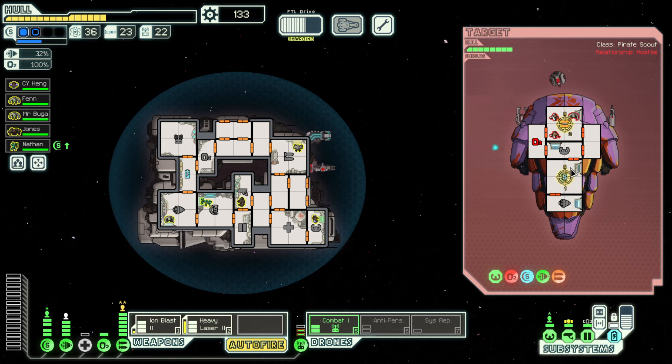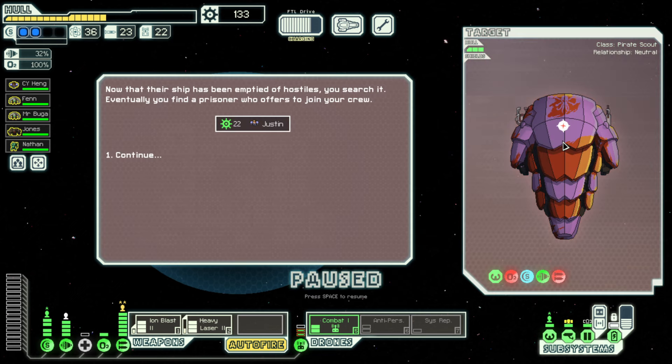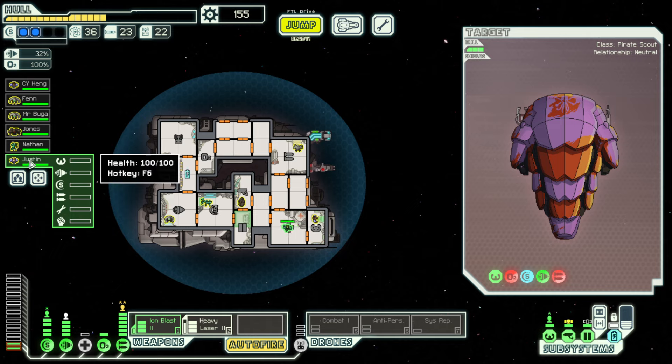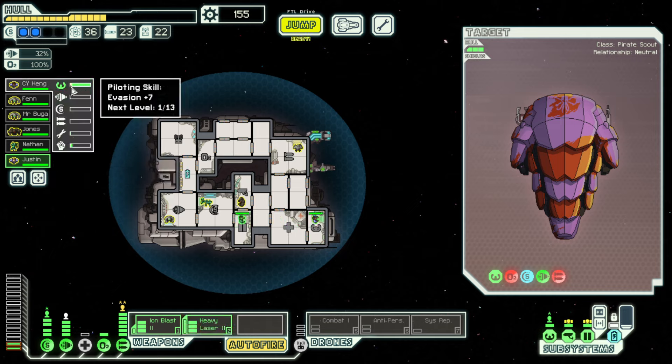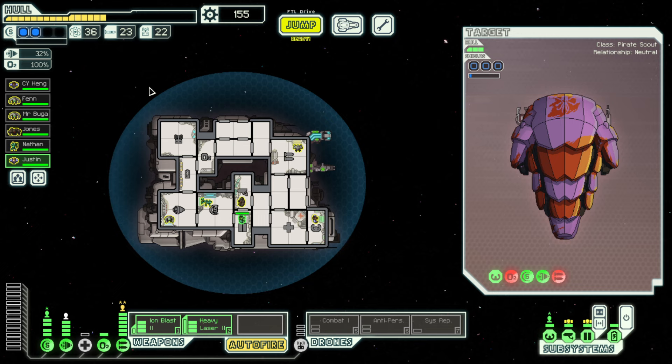They are in a terrible situation. We killed everyone and got a free crew member — we're the best! Justin, you're on the doors now. Congratulations — you did level up. You're one away from another level — we'll have a little bit of extra evasion very soon.